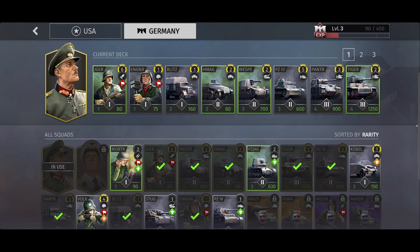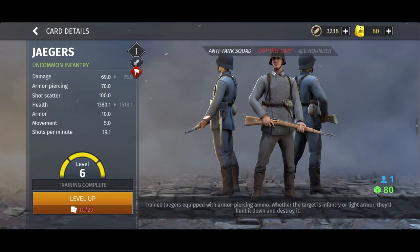Onto the deck itself. In Tier 1, I've chosen the Jaeger infantry squad, the engineers squad, and the Opel Blitz medic truck. Let's take a look at the Jaeger squad, which I've chosen as my standard infantry unit. They cost twice as much as a standard Volksgrenadier at 80 supply, but they're much better than Volksgrenadiers and worth the extra investment.